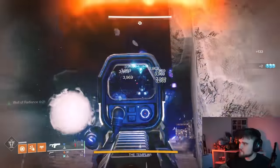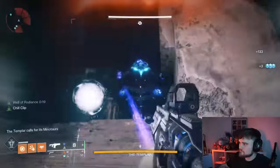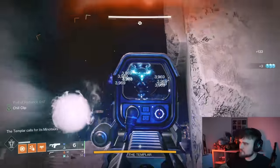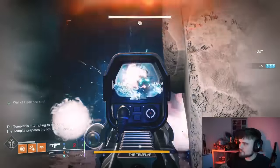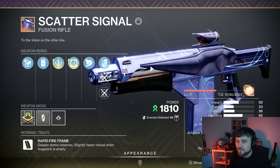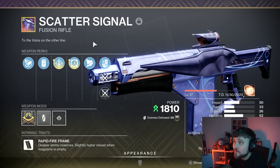Previously I was using Riptide because it has Chill Clip and affects enemies with a Stasis debuff, but after realizing that Torch applies to this fusion rifle, I'm never going back to that. Riptide can go spend some time in the vault — this is the weapon to use this season.